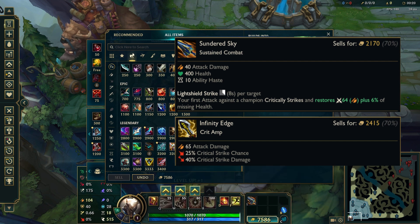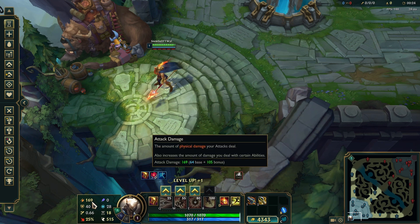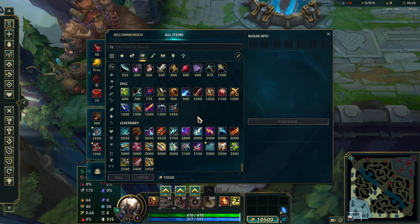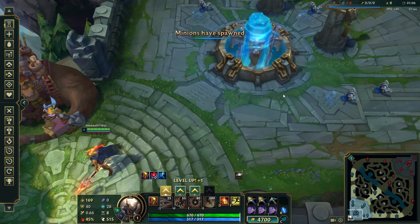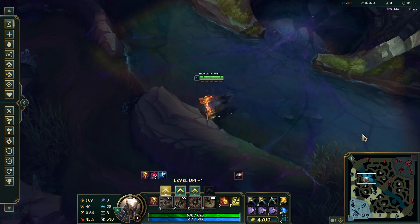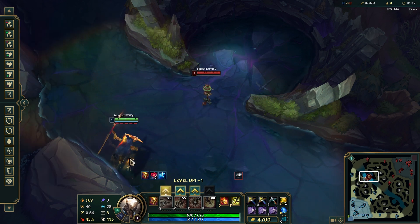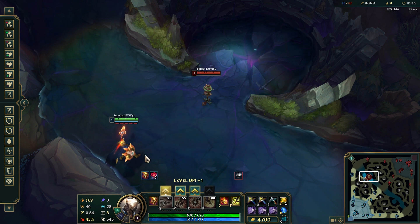To start, we're going to check how much AD we get when we build Sundered Sky and Infinity Edge. We're trying to get to 169 attack damage, and I've got some high critical strike chance so we don't need to hit the dummy multiple times to see how much damage we deal when we critically strike — to see how much damage we deal with our autos.